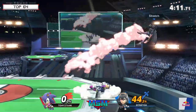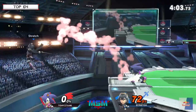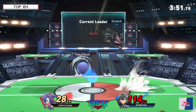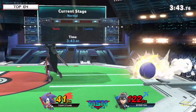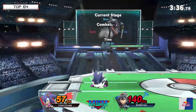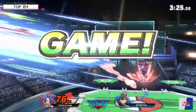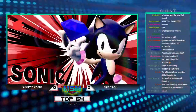This stage, so far so good for Tony. He hasn't been touched on this stock right now — might even be working on a JV2 stock. That's a good trade for Tony, almost getting another forward smash on the landing. Stretch is trying to find some momentum here but it's really difficult. With 146% on Stretch, Tony finally moves in with the Dancing Blade. There's the back-air — man, Tony has gotten so many back-airs in this game already. He's just really good at finding that opening on Stretch.